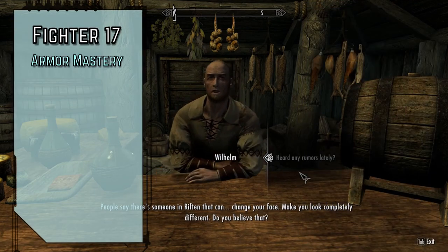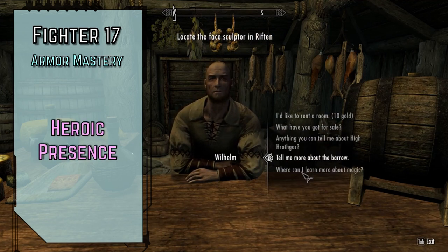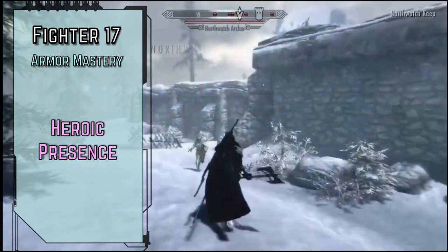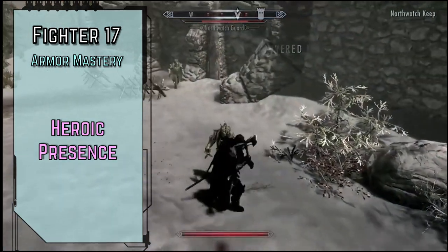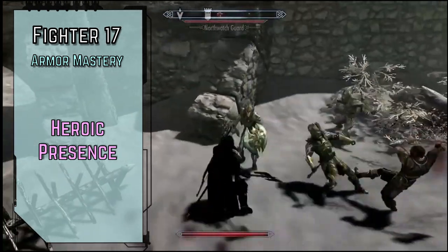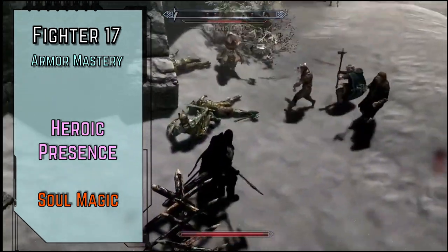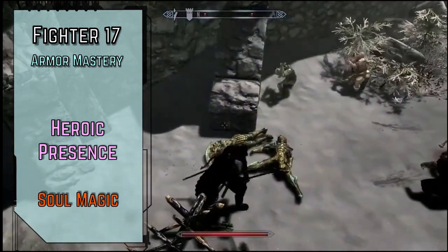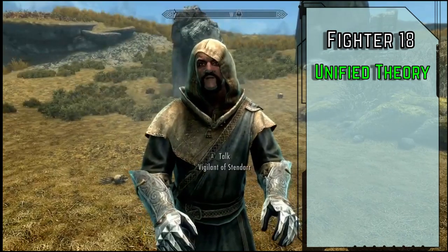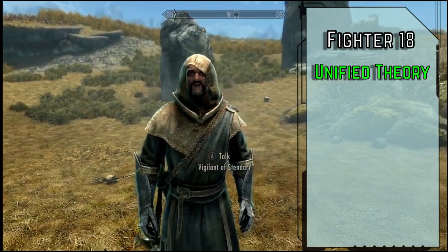Level 17 fighters gain Armor Mastery for Master proficiency in all armor types. For our ancestry feat, Heroic Presence gives us the effects of 6th level Zealous Conviction once per day — giving up to 10 willing creatures 12 temporary hit points and a +2 status bonus to Will saves against mental effects as their rational minds are overcome by the pure awe of standing next to the Chosen One. We'll gain our final gift from our Soul Seed: Soul Magic gives us the effects of Divine Inspiration once per day, restoring one of our 6th level or lower spell slots in one action. We'll take Unified Theory to use our Arcana proficiency in place of Nature, Occultism, or Religion for any skill checks or DCs relating to those respective magical traditions.